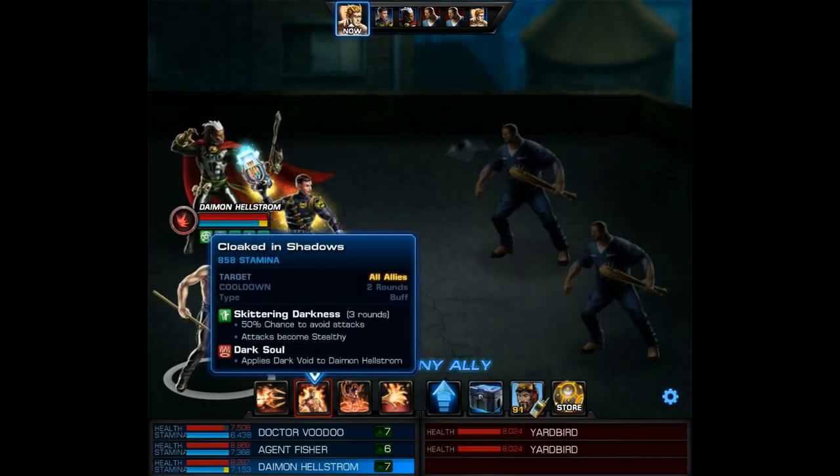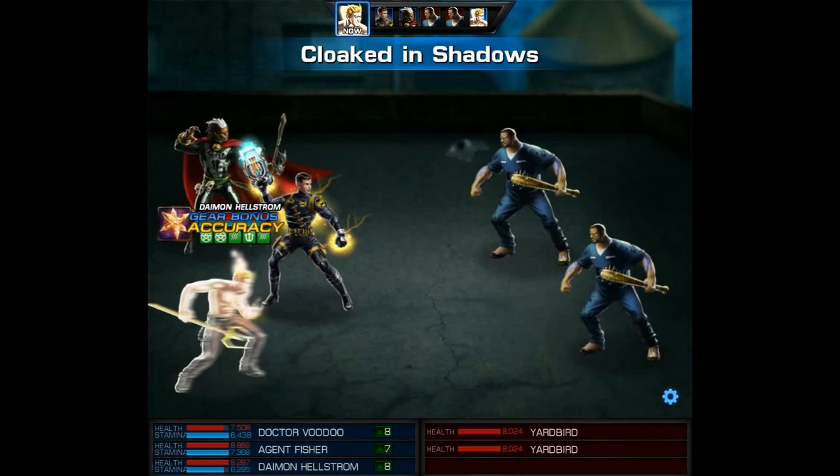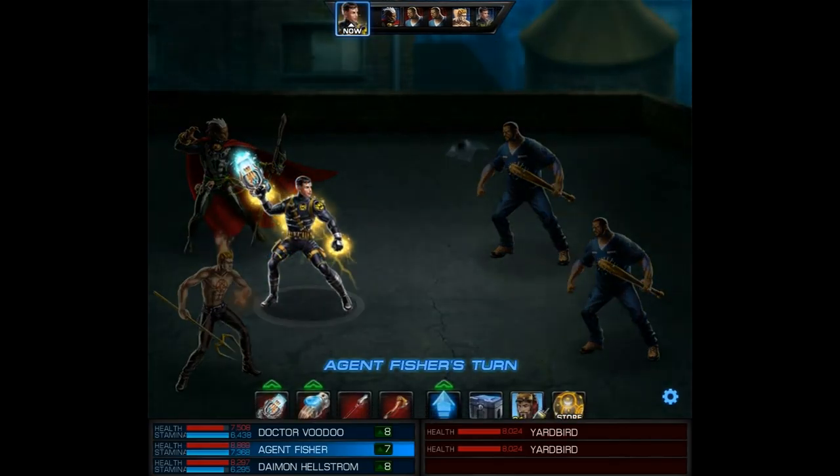Another thing I really like about Daemon is cloaked in shadows, and that's because of skittering darkness — 50% chance to avoid attacks, and attacks become stealthy. That's just an incredible buff. And if they can't remove it, they're really in trouble.